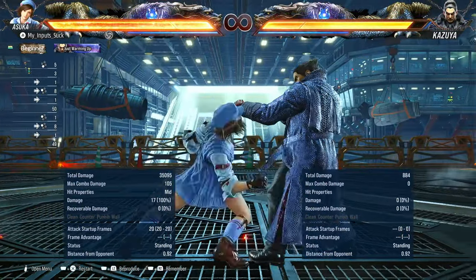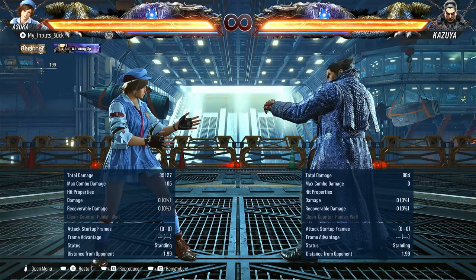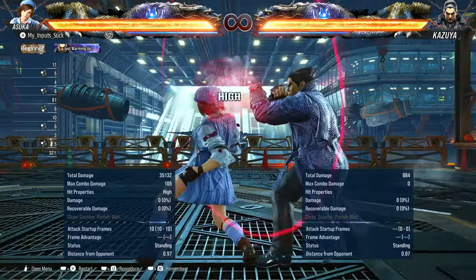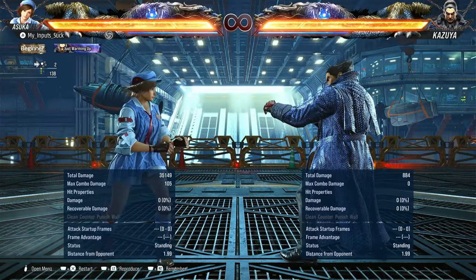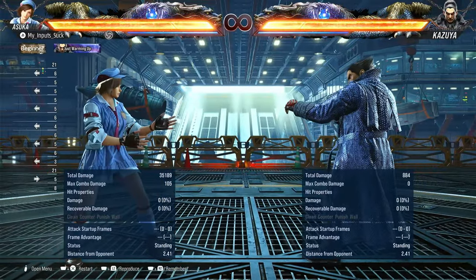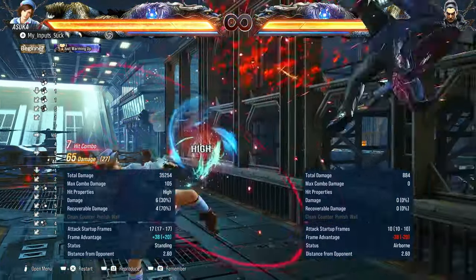Forward one and forward one three is basically what comes out of one one. It's a 20-frame mid — not the greatest move, but it is basically your one one three. So you do have the delayable three after this — basically the same stuff as one one three. And because this is only minus five, you can sabaki there as well.